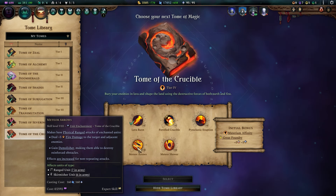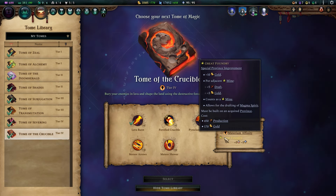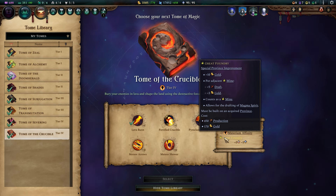Then we go with Tome of the Crucible for Meteor Arrows, giving area damage to your ranged and skirmisher units. The Great Foundry gives you more Golden Draft and access to an elemental battle mage unit.